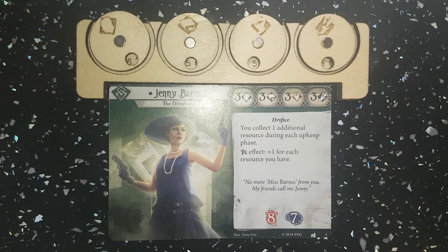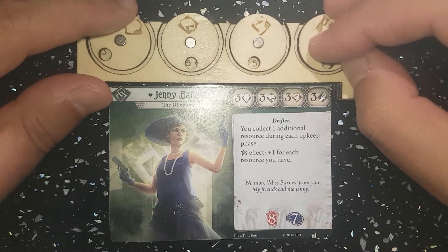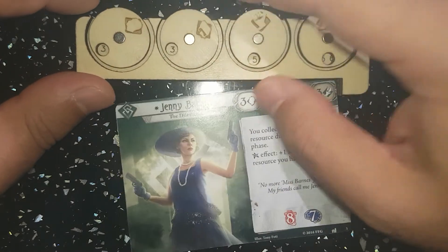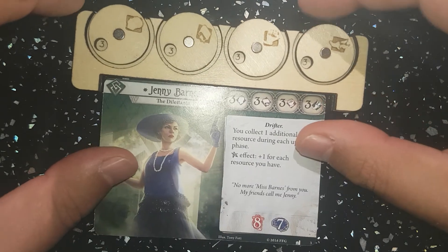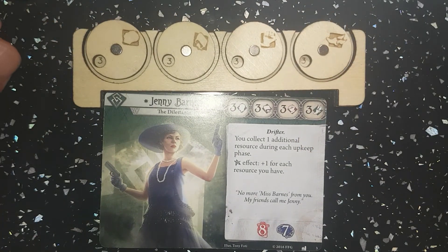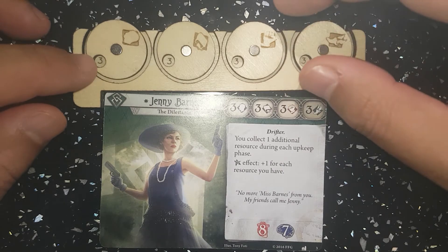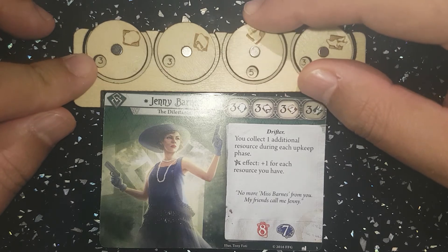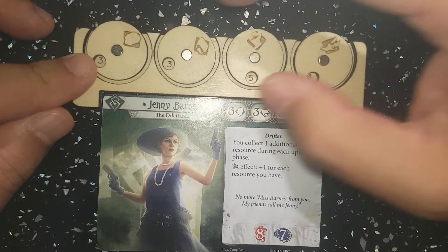You put your investigator card just up to it — good old Jenny here. She's on a three, so all threes to start. Let's say she equips her special guns or one thing or another, and her strength goes up by two, her evade goes to plus one, and willpower let's say that's at five.